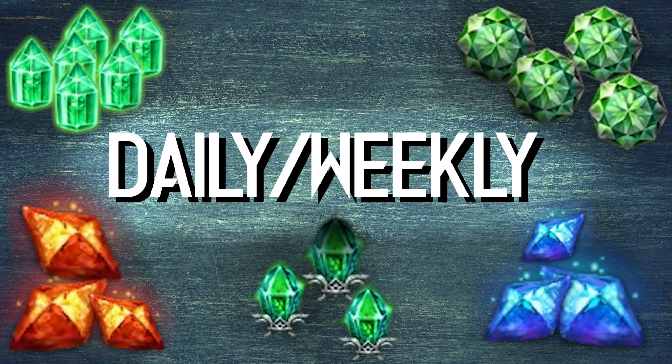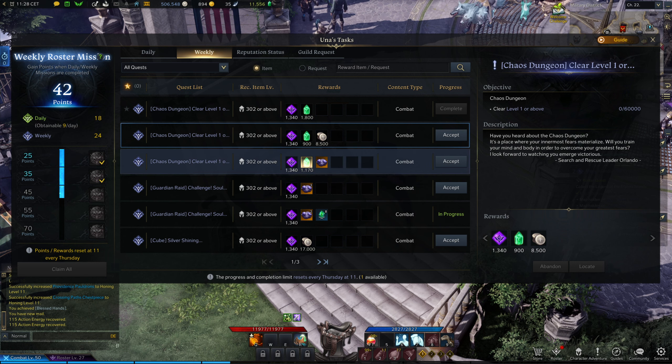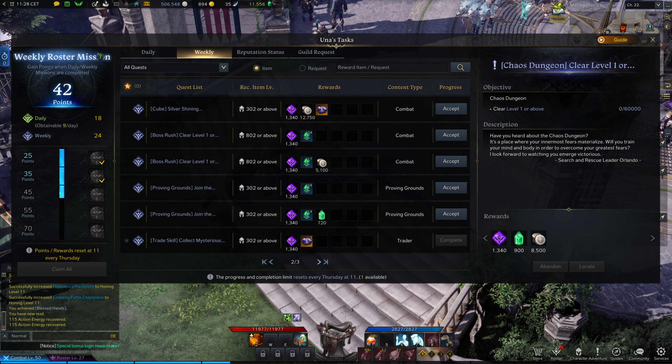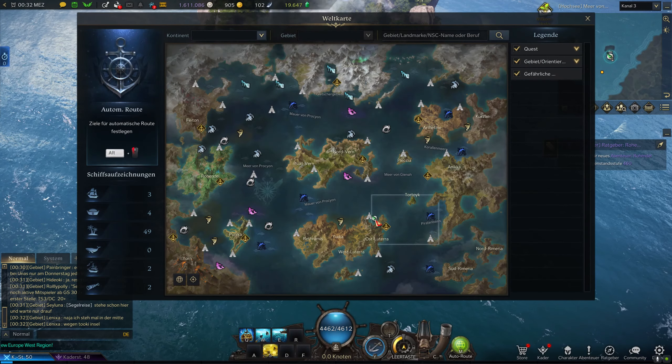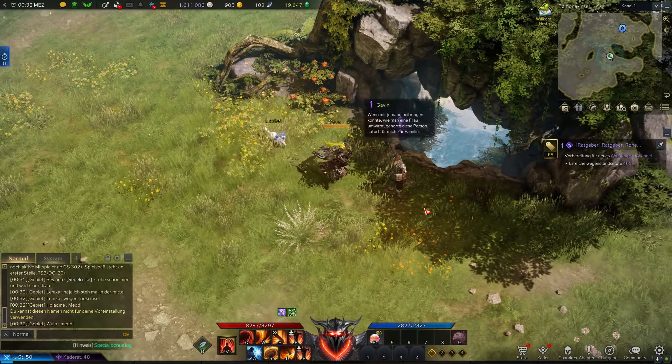First, I start with the obvious ones: everyone should do Chaos Dungeon twice a day. The dungeons North Verne and Andromeda give T1 materials, Yorn and Phaeton T2, and Punika T3. Inside the dungeon you get perception shards as well, which you can exchange weekly at the NPC right next to the dungeon.